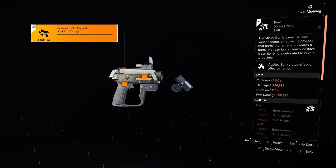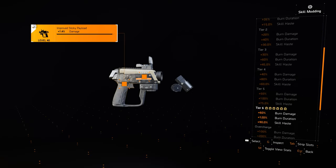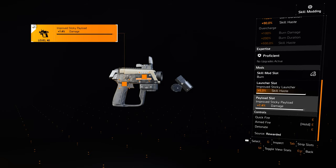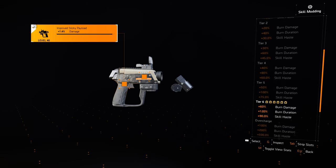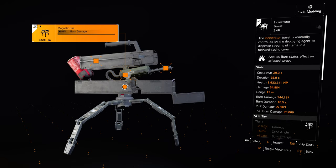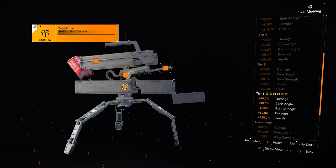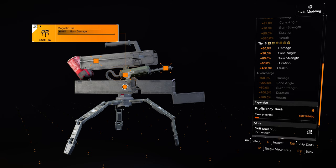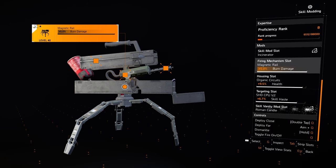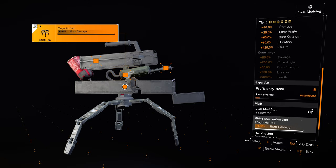For skills, the Burn Sticky Bomb is what we use at range to wipe out huge mobs of enemies, not only with the initial impact and damage inflicted by that Sticky Bomb strike, but also through those spreading fire status effects to the surrounding targets. For certain spawn closets, don't sleep on the Incinerator Fire Turret. If you get it placed down in time, it will consistently hit enemies with fire status effects, which will then spread and kill more and more targets as they start to run out the door.